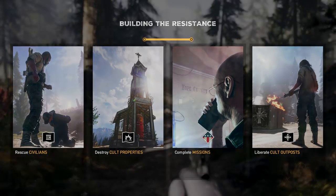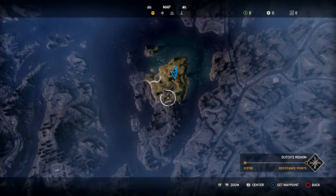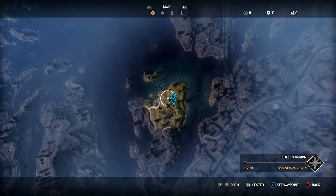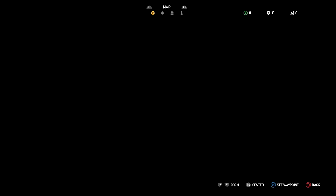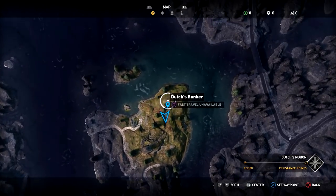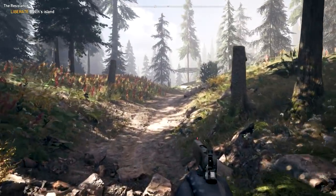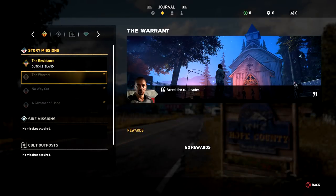Liberating those places will give the resistance solid footholds to push back against Eden's Gate. These are things we've got to do. This is Dutch's Island right here — this little bit is basically the tutorial island, so we just got to look around and see what we can do. Really we're just going to explore and help out civilians, destroy property, et cetera.